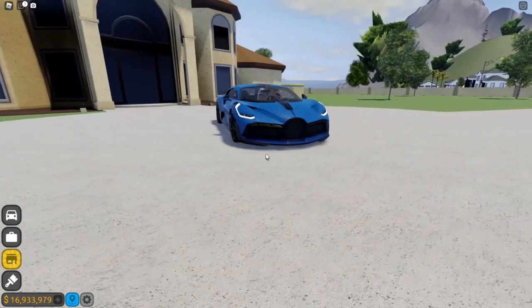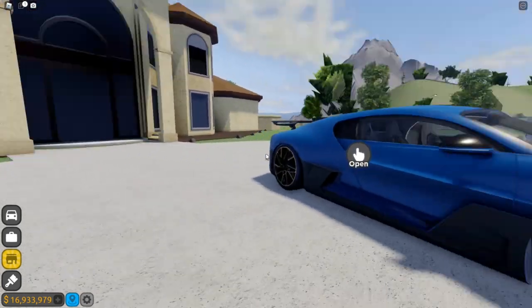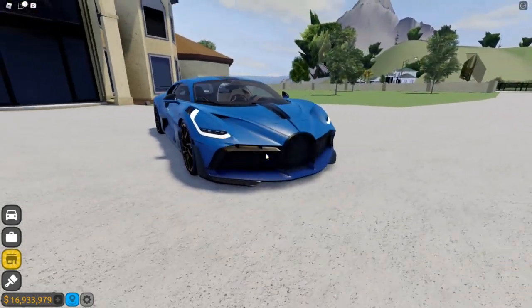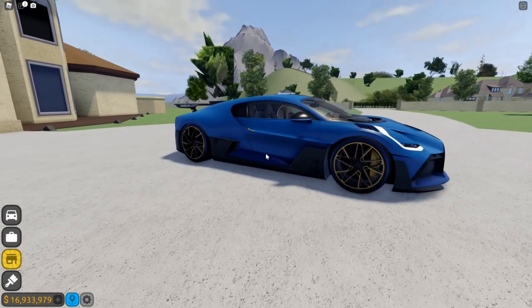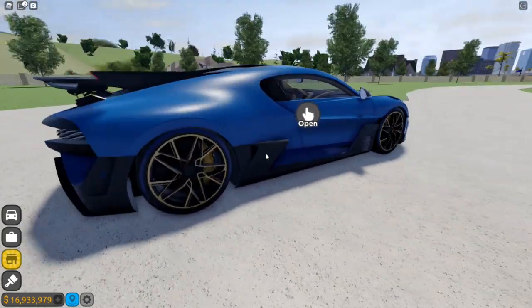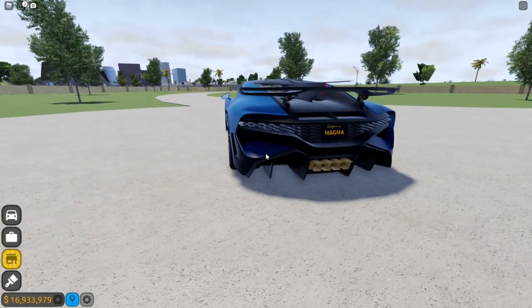What is up everybody! Today we've got the Buddy Devo. I really wanted to review this car for quite some time. It looks beautiful. This car is around 12 million — 11 million 995,000 — basically 12 million. It recently got a handling buff, just a little one: it had 78 handling, now it has 88.